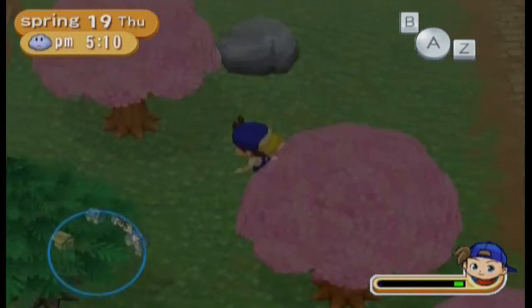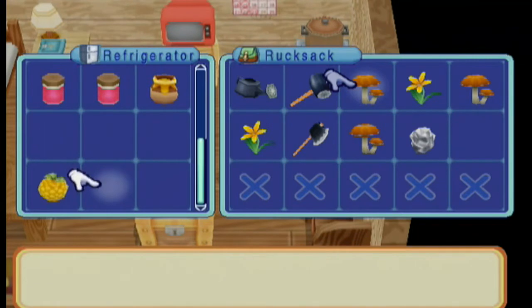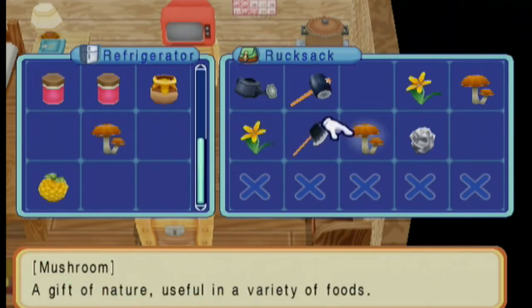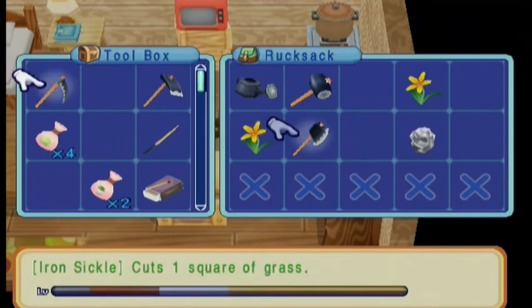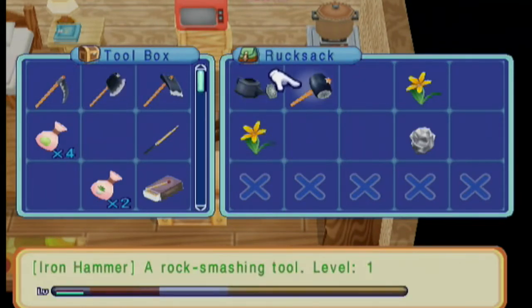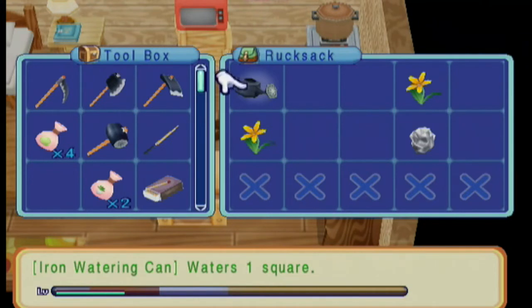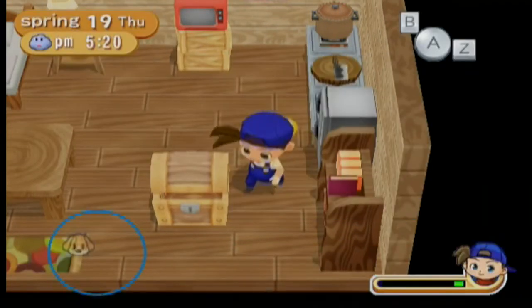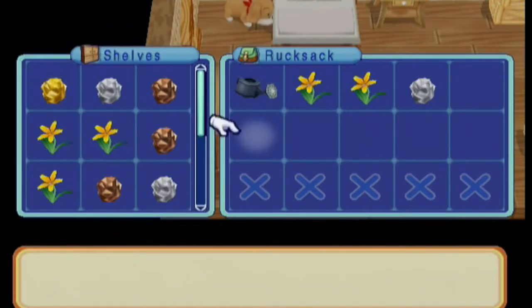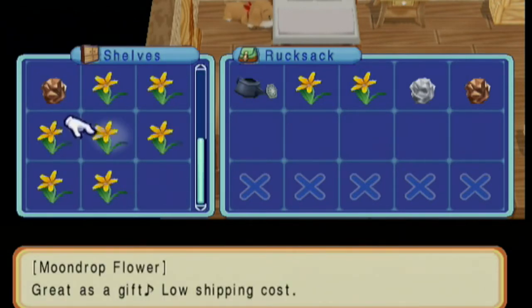Pretty soon there are going to be a couple of people that are going to move in. Let's go over here and put the mushrooms in storage because I don't need them right now — one, two, and three. I'm gonna go ahead and put the axe away — I don't need it. I have a hammer which I'm not gonna use tomorrow. I'm just gonna pick up stuff from the mountain. I'll need the watering can to upgrade it, of course.